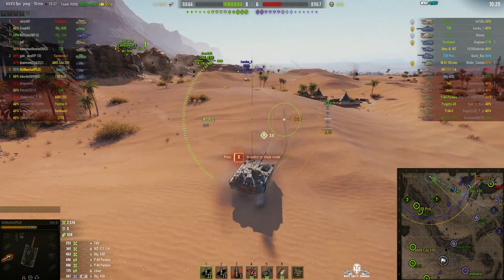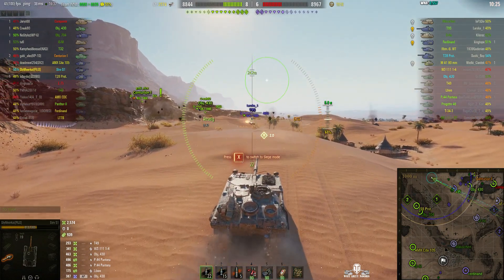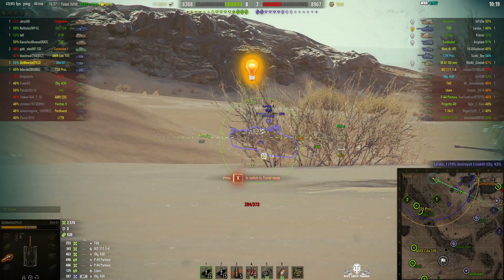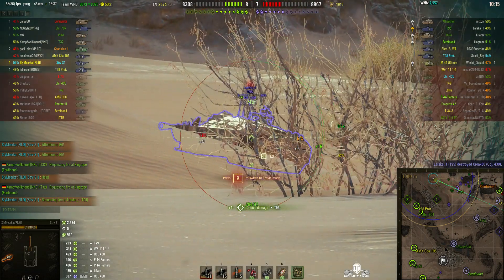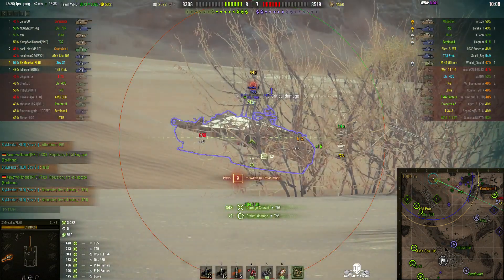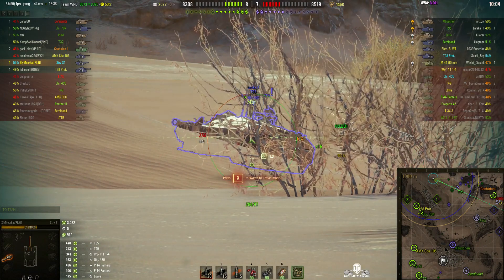I think that T95 is actually quite close. He's turned around — he's presenting his weak point! Now he'll get to put a shot into the fuel tanks of this T95. He's done a very, very silly thing to turn his back to a superheavy. Now he's tracked, which means he'll have to use his repair kit — 448 hit points on that one, along with 253 from the first shot.